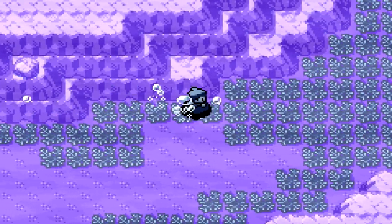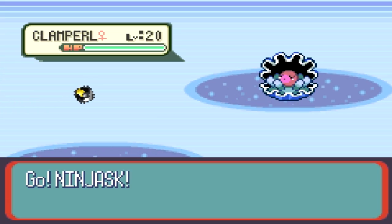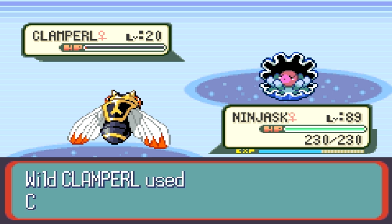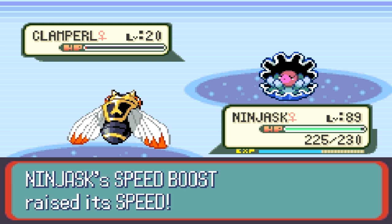With a 65% Clamperl, it should be pretty easy. Of course, it is very easy — it is over half the chance. Over half of the encounters you will have here are going to be Clamperls. So, as such, we are going to capture Clamperl now.